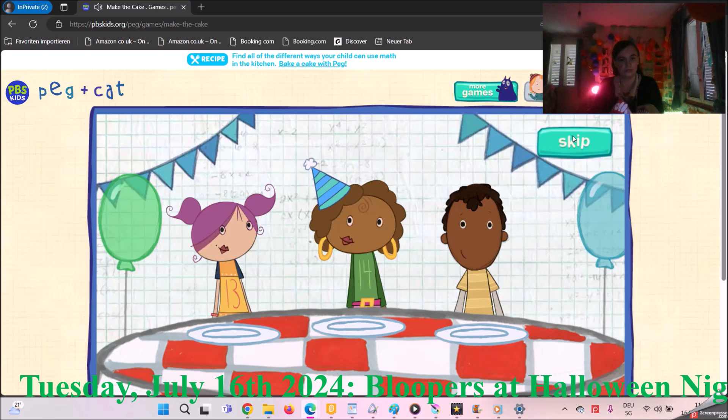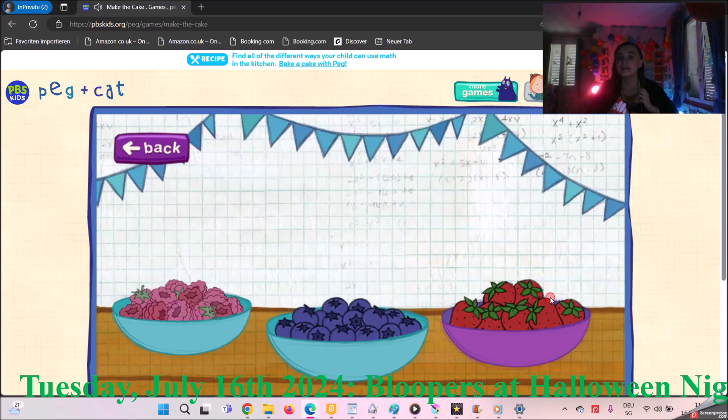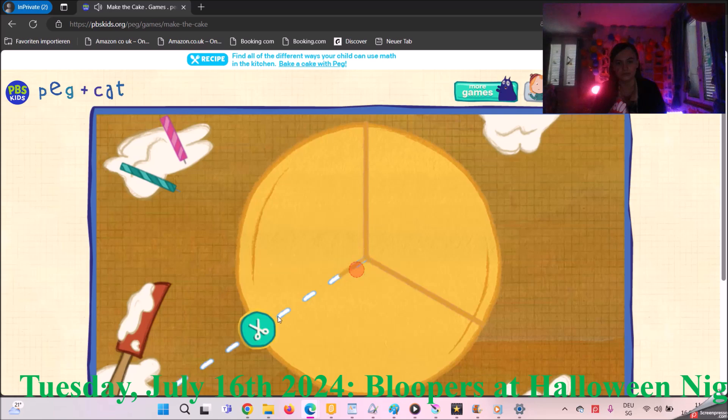We're having a birthday! First, pick... oh yeah, honey cake! Now it's time for some topping! Let's cut the cake so everybody has a piece that's the same size! We have three guests at the party, so we need three pieces! Move your mouse this way! Cut the cake here! Now we got three pieces! Each piece is one-third of the cake!